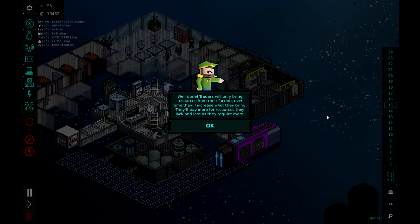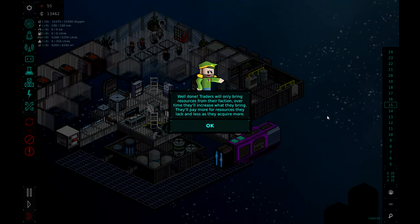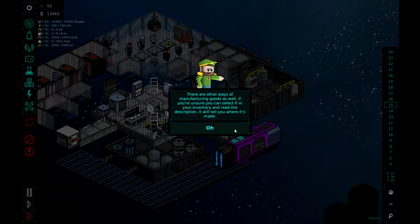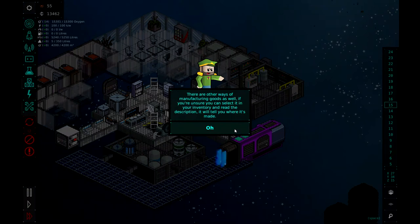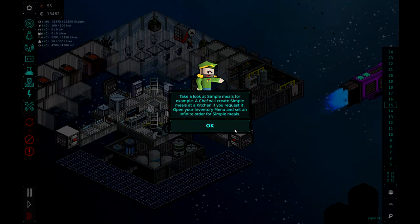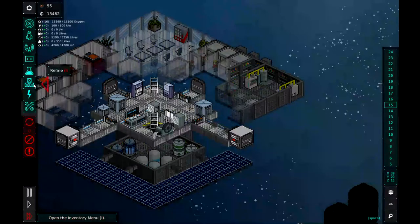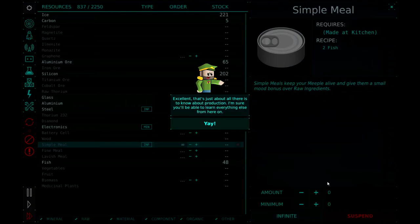Well done. Traders will only bring resources from their faction. Over time they'll increase what they can bring — they'll pay more for resources they lack and less as supply increases. There are other ways of manufacturing goods as well. If you're unsure, you can select an item in your inventory and read the description; it will tell you where it's made. For example, a chef will create simple meals at a kitchen if you request it. Open the inventory menu and set an infinite order for simple meals — and we'll set that as infinite.